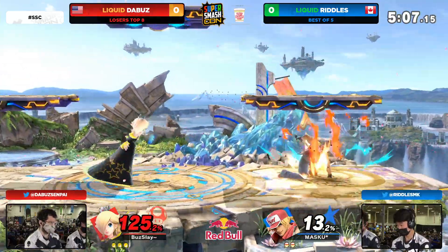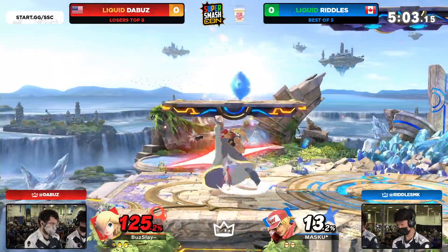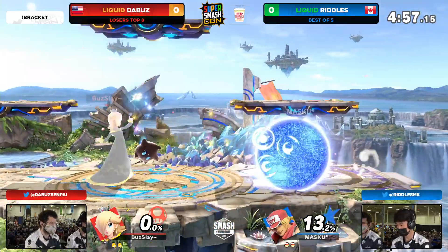That falling rapid jab — we've seen it before from the Buzz. At 125 though, still living, all three stocks, but like mentioned earlier, Rosalina's so light and you already know Riddles is out of that jab. He's going to get that fall, he's going to be able to get that first stock.